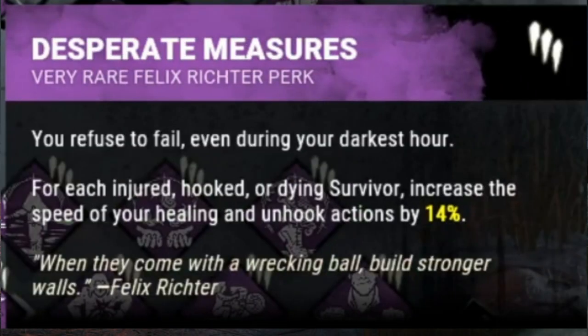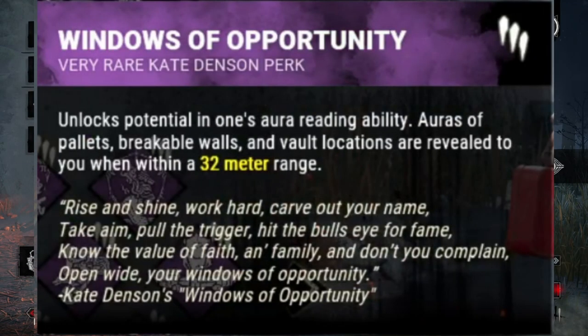For each injured, hooked, or dying survivor, Desperate Measures increases the speed of your healing and unhook actions by 14%. We're also going to be using Windows of Opportunity, which will allow us to see pallets and windows — helpful in chase.